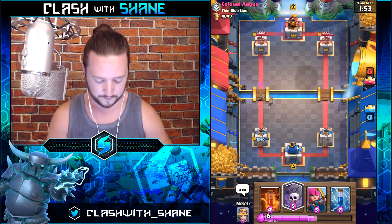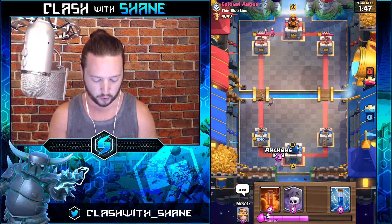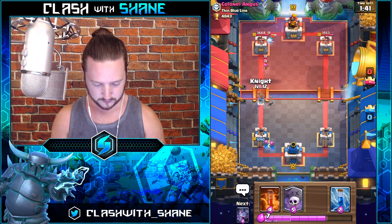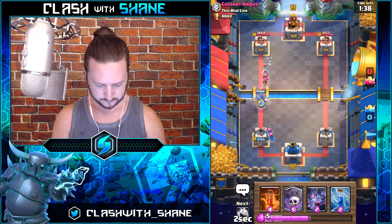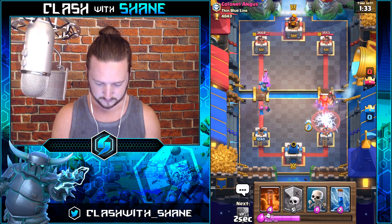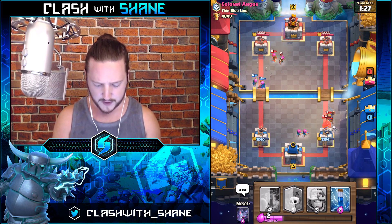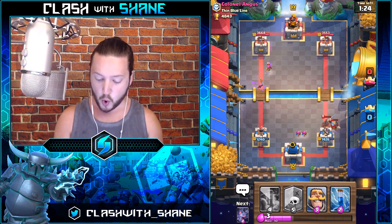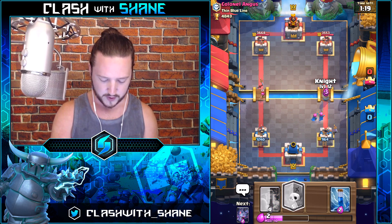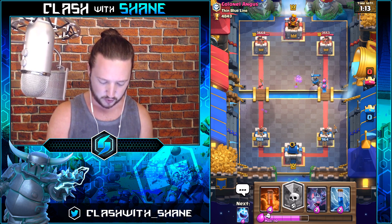Let's see if we can recover from this — it's going to be tough with this level difference. Knight right here — he's going to switch it up, he zaps, we freeze. Archers — it takes a little bit of time for the skeletons to kill that hog rider. Max level hog rider is pretty strong. His archers might be out of rotation — let's go in with the graveyard. Nope, he's got them back already — he has a fast cycle deck too, but the archers are doing some work on the right hand side.